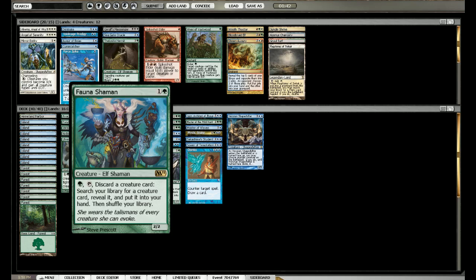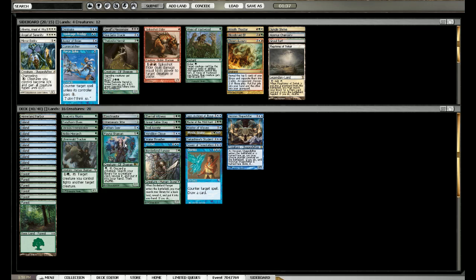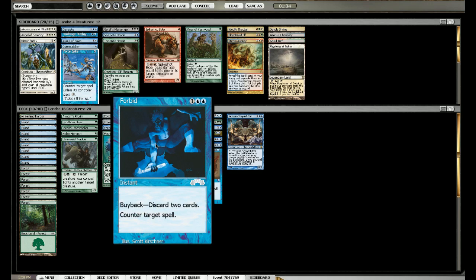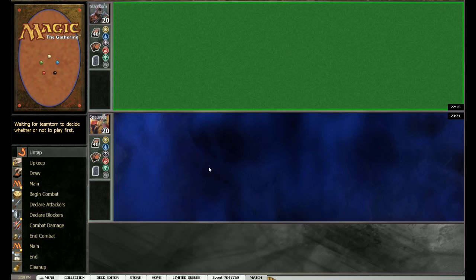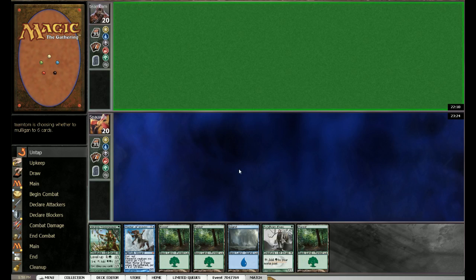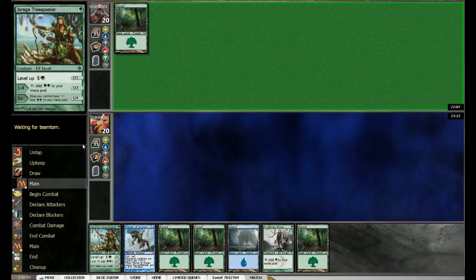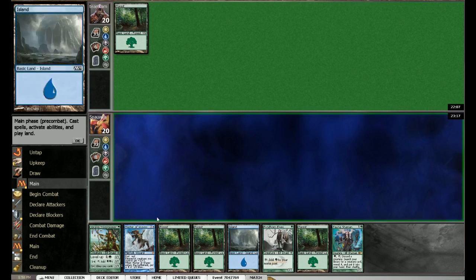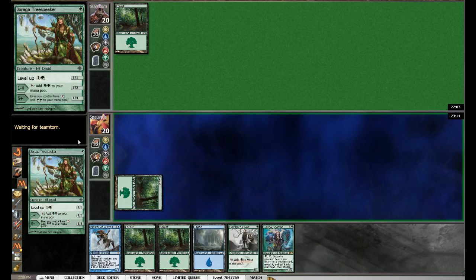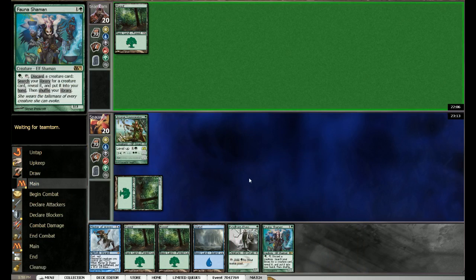She wears the talismans of every creature she can evoke - no wonder she has so much gear on. But it's definitely nice art if you compare it to the old ones. This face looks really good though, just so relaxed like, 'Hey, I got everything under control.' No point in doing anything here. I'm not going to mulligan this. We have turn one Tree Speaker over Findhorn - well, that doesn't change anything, because now the Findhorn can just become a better creature.